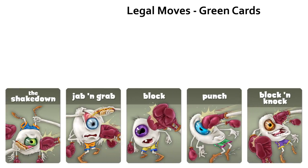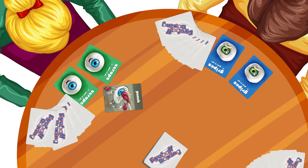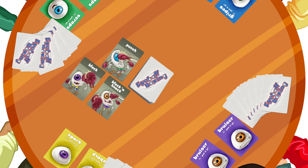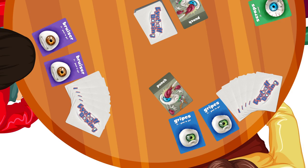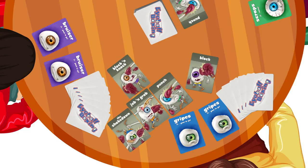Legal moves. Green cards. Punch — play punch cards on opposing eyeball characters to inflict damage. Each time an eyeball is punched, the player turns the defending eyeball card to reflect the damage. A punch card may be stopped with a block or a block and knock card. Block cards — play block cards to stop attacks with punch, jab and grab, shakedown, and block and knock cards.